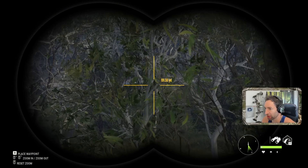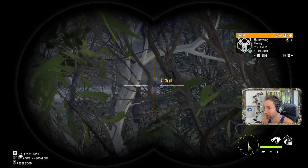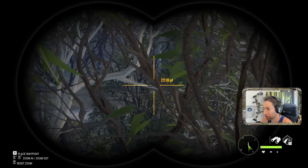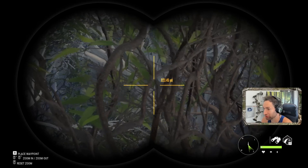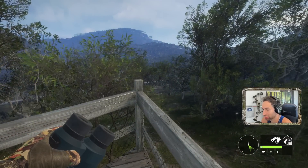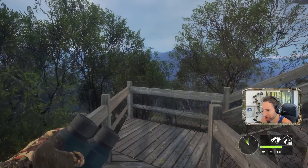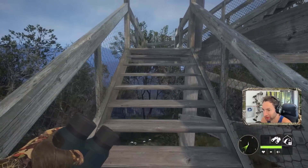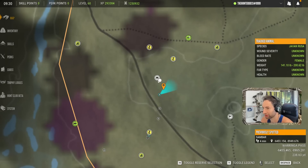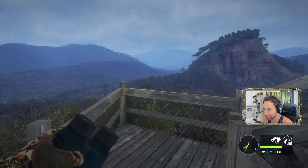Oh my god, what did we just find? Look at this — a diamond-potential sambar deer. An absolute beast of a sambar buck is right there. He's huge. I've never seen one that big before. We're going to have to get higher up here — we were actually just about to get down and go pick up the rest of these animals and we spotted that thing. That's pretty much the exact same location where we took down that giant red deer stag.